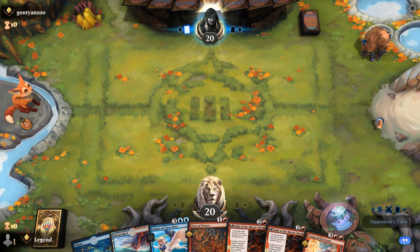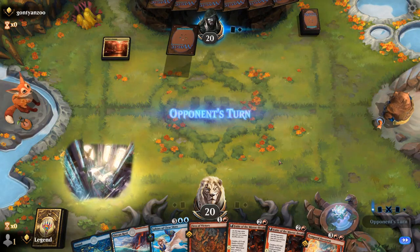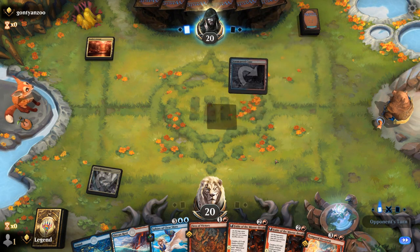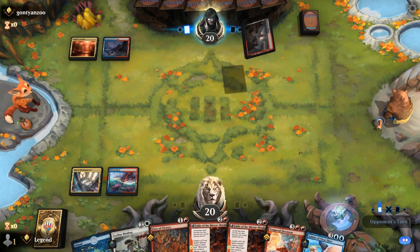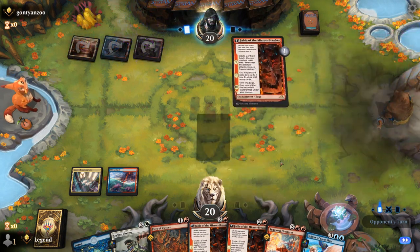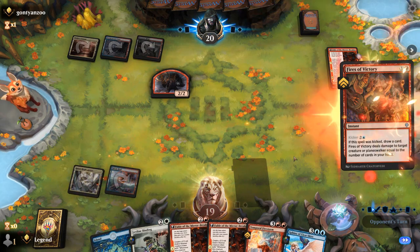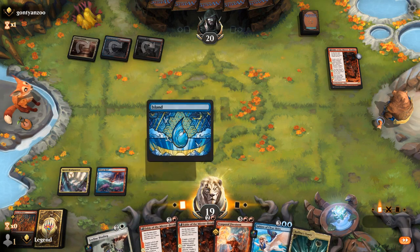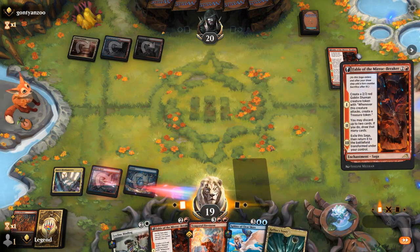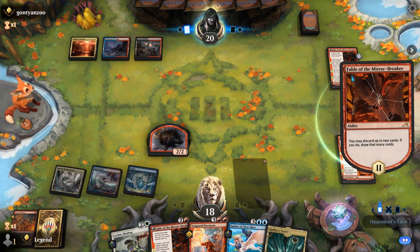Game 2: we're on the draw, seems fine — just need a third land to play Fable. Opponent is on Grixis with their own Fable. I think we kill their Shaman so we can play our own Fable on turn three. We could also use Binding to get rid of their enchantment, but getting our own Fable going is probably better. We might be able to play Binding cheaper next turn once we play Tower, which adds Swamp as an extra land type.